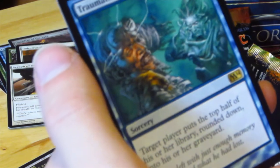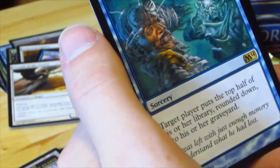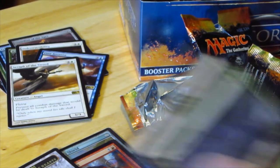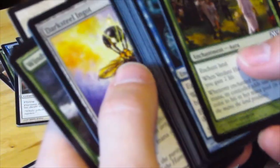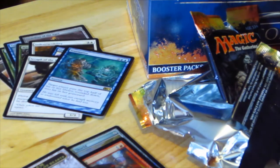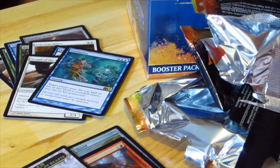Traumatize — target player puts the top half of his or her library, rounded down, into his or her graveyard. Wow, that's pretty awesome. We have Windstorm. I kicked my tripod. Darksteel Ingot. Spellblast. I've not been fortunate — I've not got a Planeswalker as of yet from this box. I'm kind of looking for the Planeswalkers.